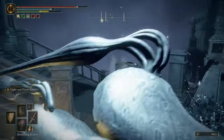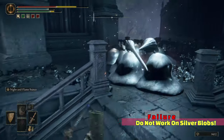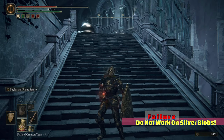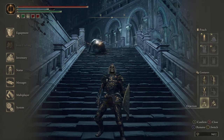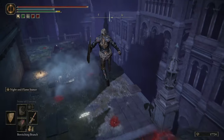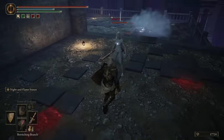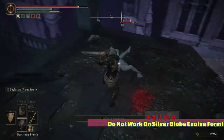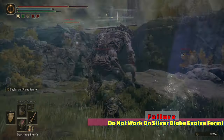Next up, I wanted to see if you can Bewitch these Silver Blobs, but it does not work. They don't have eyes, they don't have a nose, they don't have ears — they can't do anything. That was a failed experiment. But I thought of something — maybe I can find one of their mimic forms, their human forms, and maybe their human forms will be able to get Bewitched. So I waited for an opening and brushed it in her direction, but it did not work. They cannot get Bewitched in human form or inside blob form.